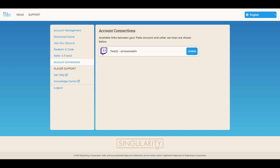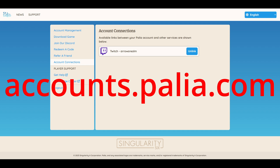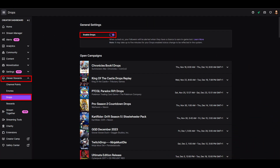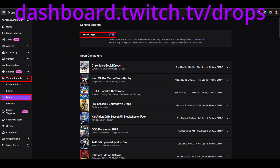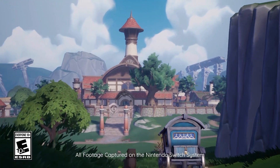For streamers looking to activate drops on their streams: first, they will need to connect their Twitch account to their Palea account by heading to accounts.palea.com. Once connected, head to the dashboard and click on 'Viewer Rewards' then 'Drops,' or visit dashboard.twitch.tv/drops directly to change their opt-out preference. And that's all there is to it.